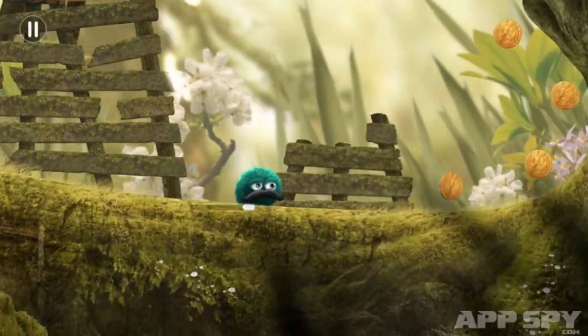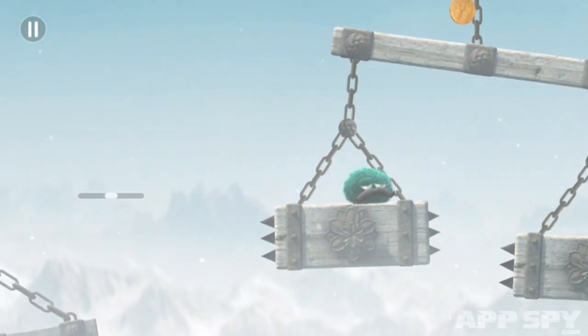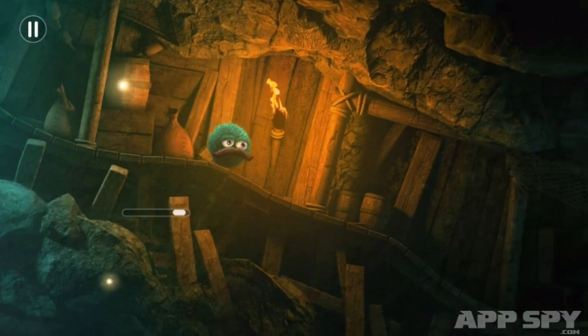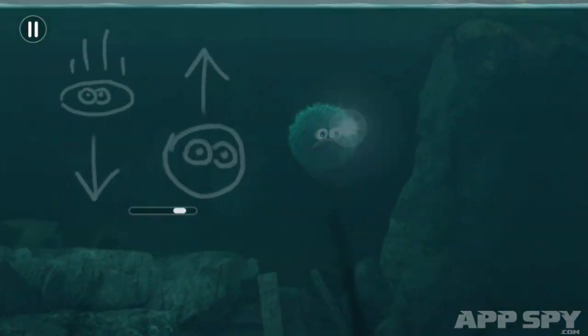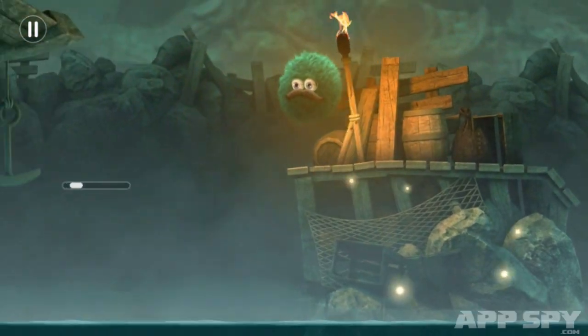As you progress from lush forests to icy mountains, new mechanics are layered into the puzzles. The first big change comes as you visit the ocean area. Here, watery pools let Leo bob happily on the surface. Swipe down, however, and Leo will sink like a stone. You can then inflate the little chap and send him rocketing upwards, shooting out of the water to reach higher levels.